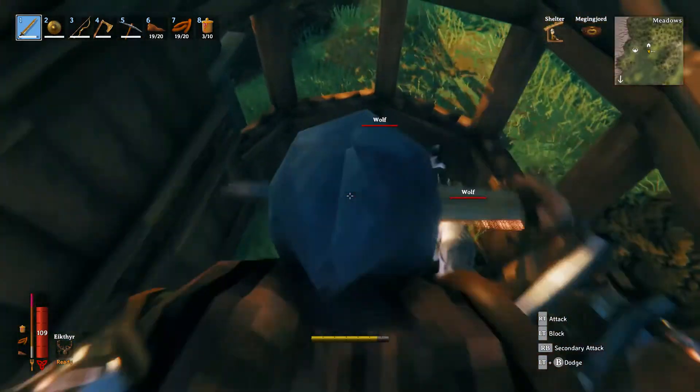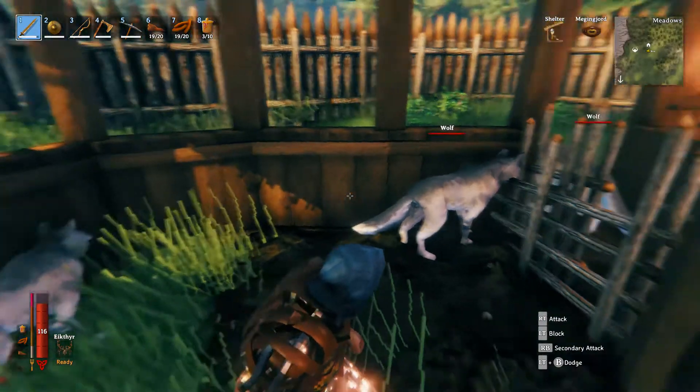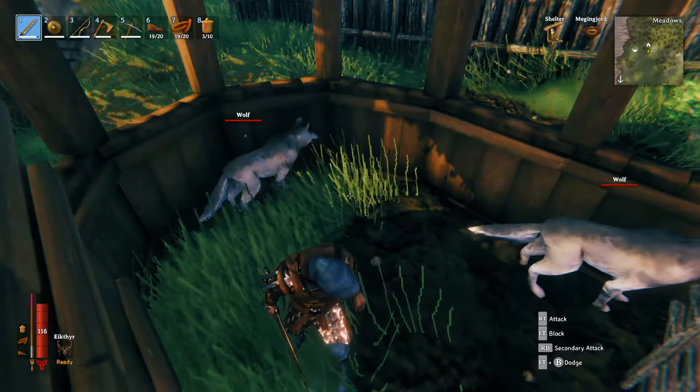As long as you keep food in their pen, you'll see the little pink hearts — they breed pretty regularly, and then within the day out pops a baby.